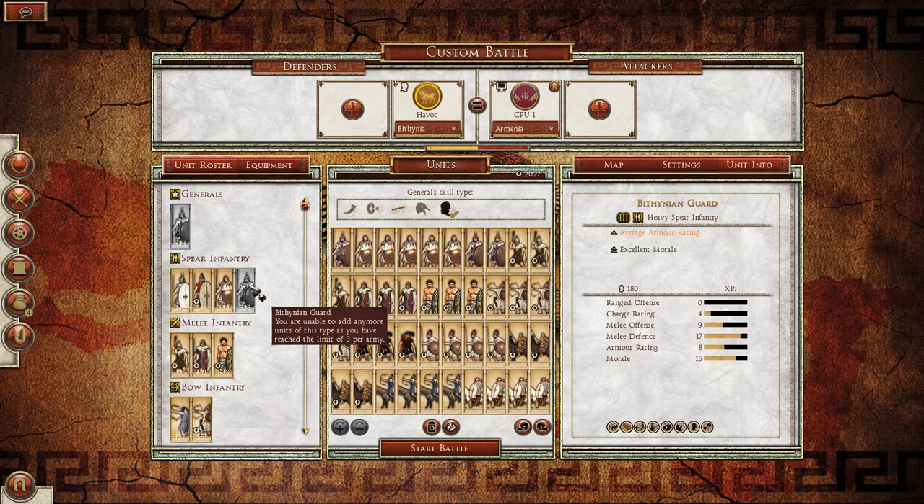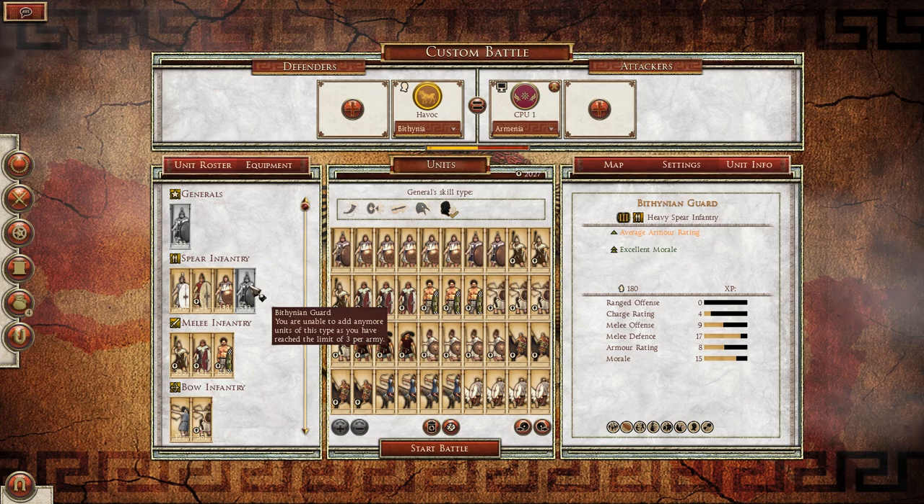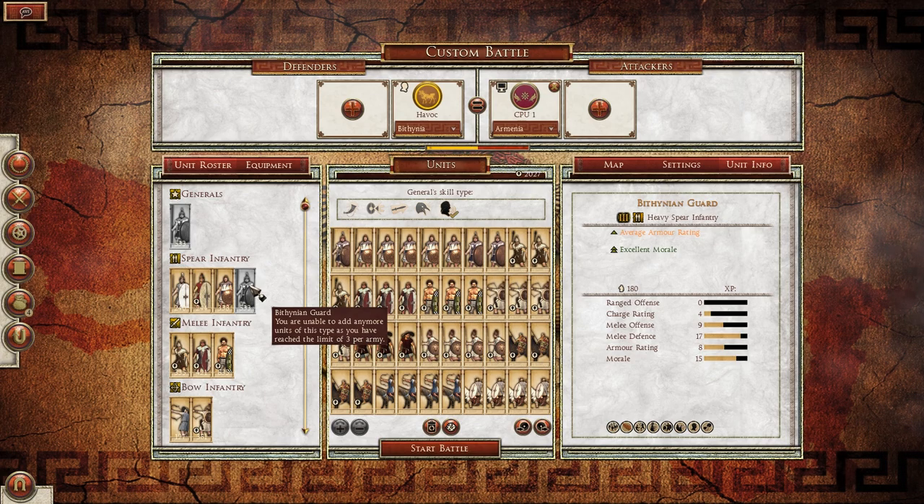I was talking to the developer and he said that you will have different population — a caste system within the game. You will have your low class, middle, and upper class, and as such you're only going to be able to recruit certain units based on your class population. Bithynian Guards, I'm assuming, are going to be limited at 3 per army in custom battle, because you're not really going to be able to field very many of them in campaign. There are several units across all factions that have a unit cap, and I think that's a really good thing to help balance out multiplayer.